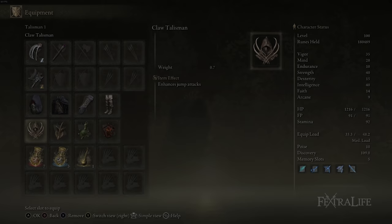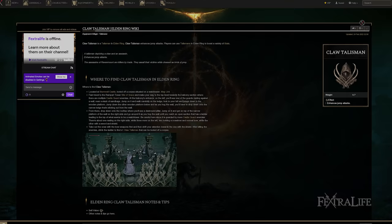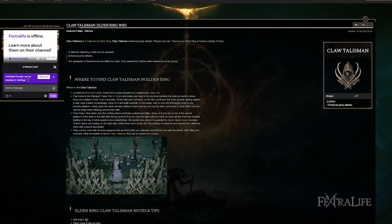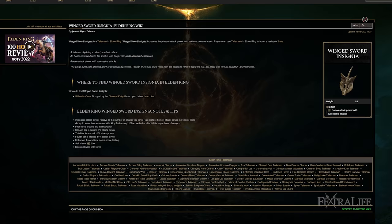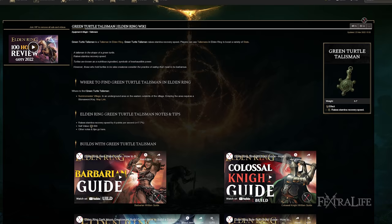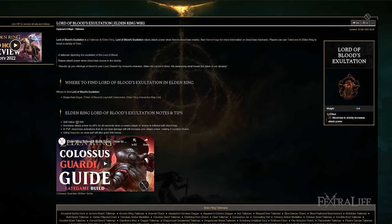For talismans, I use the Claw Talisman, the Winged Sword Insignia, the Green Turtle Talisman, and Lord of Blood's Exaltation. The Claw Talisman further increases jump attack damage by 15% — we do a lot of jump attacks and they usually finish enemies in one hit. The Winged Sword Insignia is there because you attack rapidly with both weapons, building up attack power for more damage. The Green Turtle Talisman is there because you expend a lot of stamina going to town with your Claws, and need to regenerate it quickly. Lord of Blood's Exaltation increases attack power by 20% for 20 seconds when you set Bleeding on an enemy.